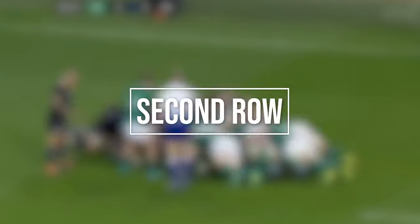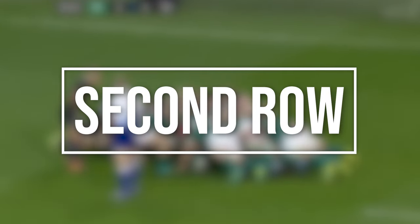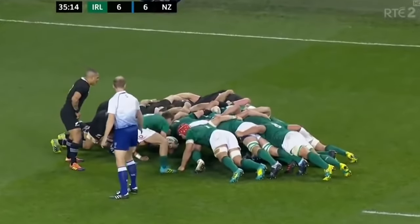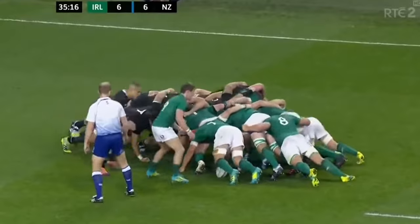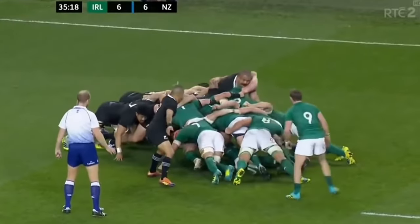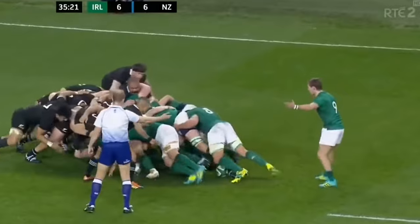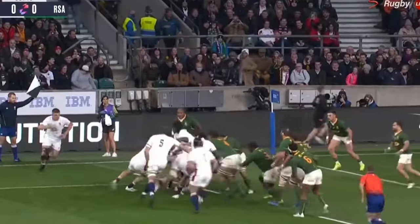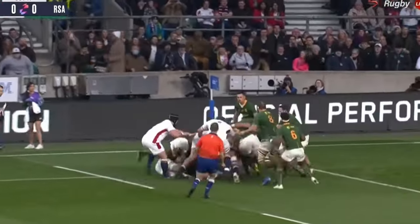The second row, sometimes known as locks — this is my position. In the scrum, the second row's role is to use their strength and size to make sure the scrum doesn't go backwards while also ensuring the ball moves through once it's been put in. In a line-out, you have to be dynamic, aware of your surroundings, and accurate with your jumps to ensure the other team doesn't get the ball.